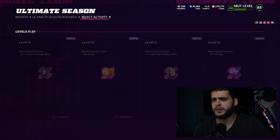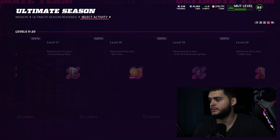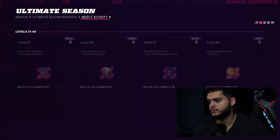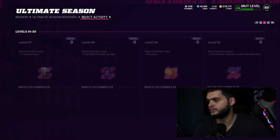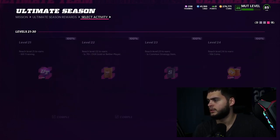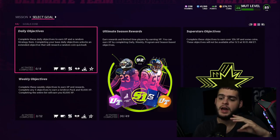If you check here, you can see a common strategy item at level 11, and there are some in the first 10 too. You get another common strategy item at level 34, an uncommon at level 16, an uncommon at level 42, and a common at level 46. At level 30 you also get a rare — there's the rare right above my head as you can see. So you get at least one rare out of this level-up path.